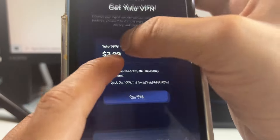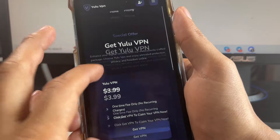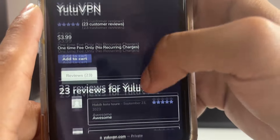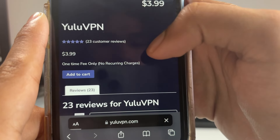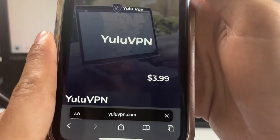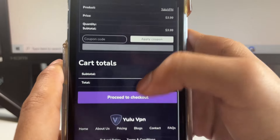Once you're there, come over to pricing. The VPN is $3.99 — that's the one we want. It's a one-time fee, no recurring charges. Click 'get VPN' to claim it. I said it was free — it's $3.99, but we're going to be able to get a refund after we purchase it, and we'll keep the Snapchat++ app even after the VPN stops working. Click 'get VPN,' it shows $3.99 with some reviews, click 'add to cart,' then 'view cart,' then 'proceed to checkout.'